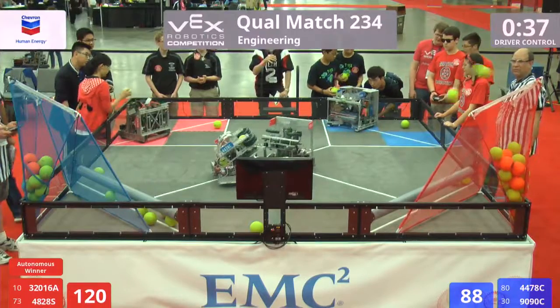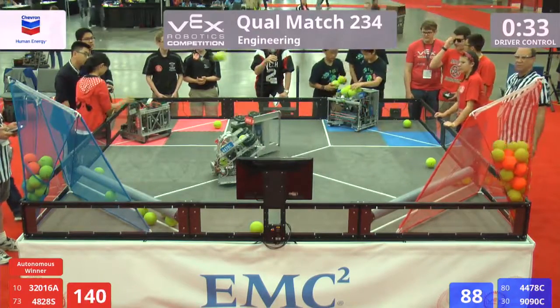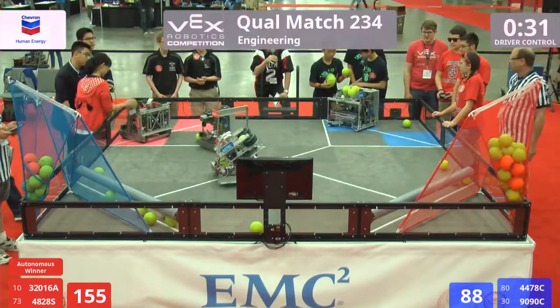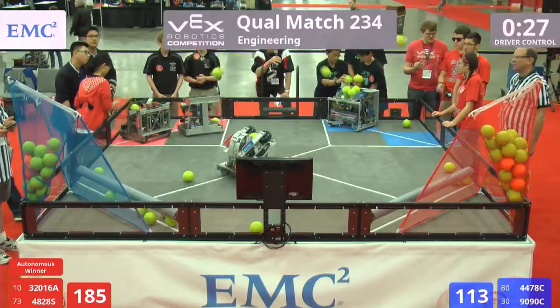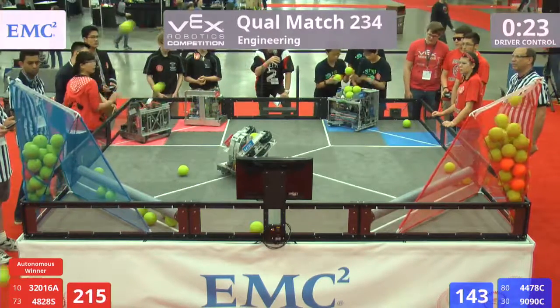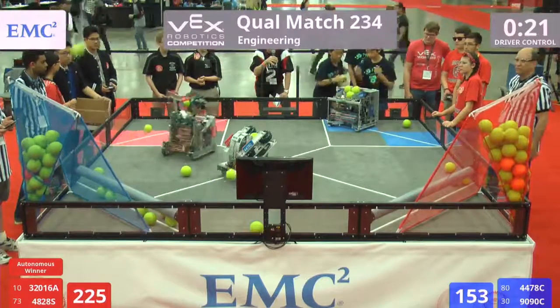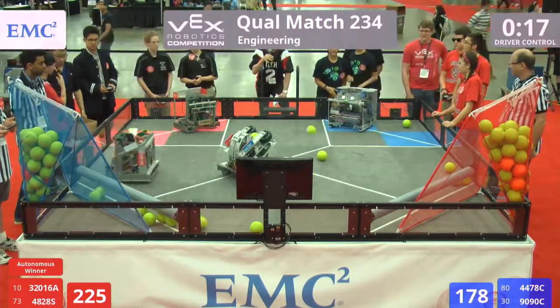32016 now firing, bouncing off the rim — a little bit of alignment. They're going to start their volley again and here it goes. Looks like they're on the mark now. Ball after ball, five pointers in the air. Blue alliance now, 9090C with a double puncher — one of the fastest scoring devices we have yet seen on that 9090C robot, a cascade of balls across the air into the blue alliance goal.